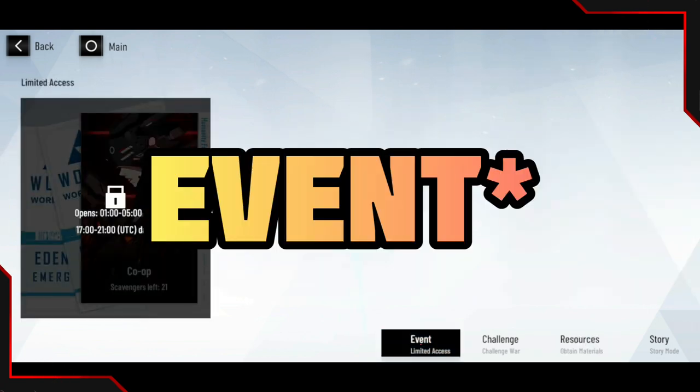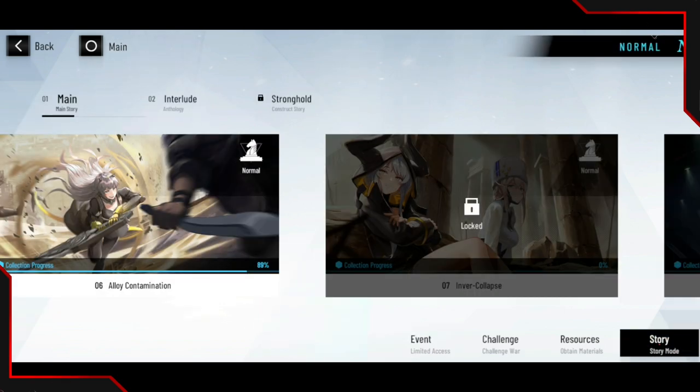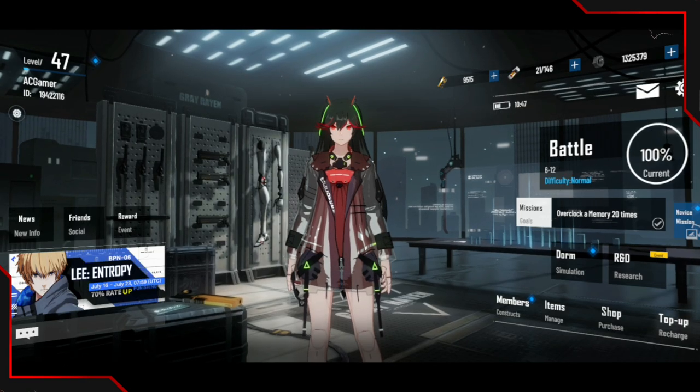The equipment farming spot is one I'd highly, highly recommend. This place gives you a ton more chances to get five-star equipment, great for characters you don't want to summon specific gear for. You can't get six-star equipment here, but five-star equipments are still very useful. I've done about 15 to 20 stages in this co-op event and haven't gotten a single five-star gear yet, which kind of sucks, but I'd still highly recommend it. You also get upgrade materials to level up your equipment here.